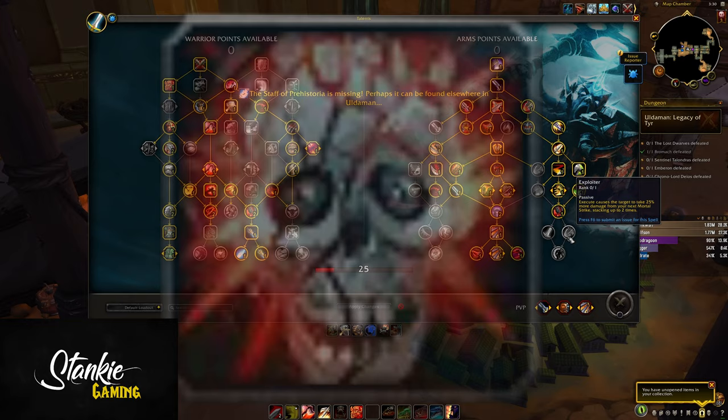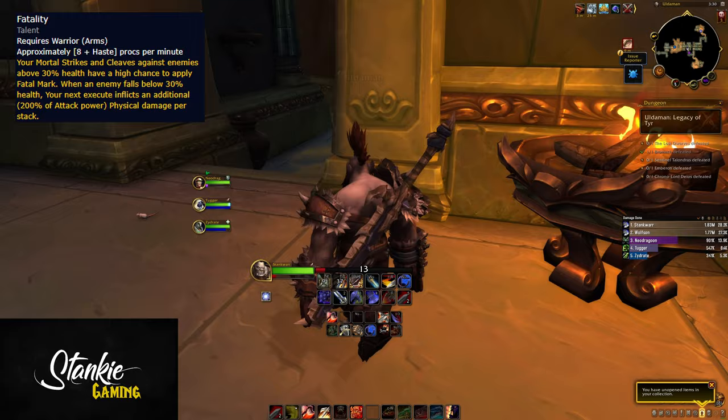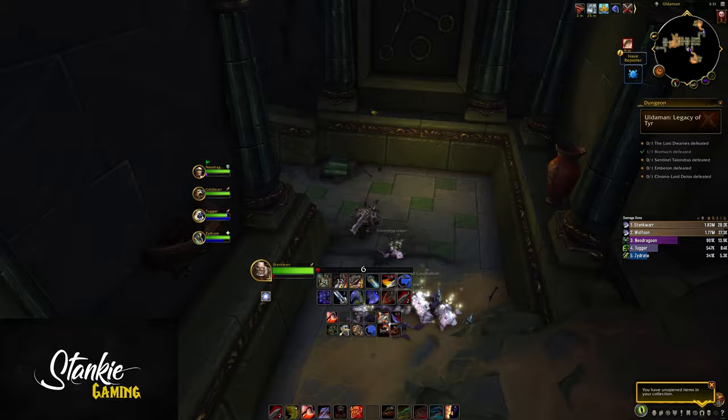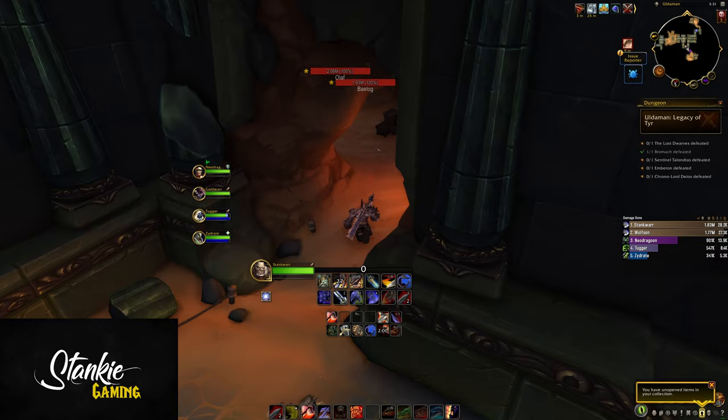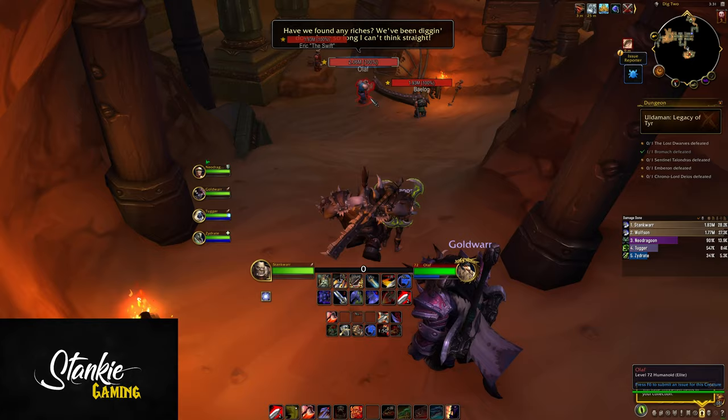Finally, Fatality ties all of this together. Anytime your Mortal Strike hits a target above 30% HP, you have a chance to apply a Fatal Mark, which stacks. If the target is below 30%, your next Execute deals increased damage per stack consumed - about 1-2 Mortal Strike worth of damage per stack, so at 50 stacks that Execute is gonna hurt. And once you've depleted this, you'll be in Execute range anyway, so spam Execute.